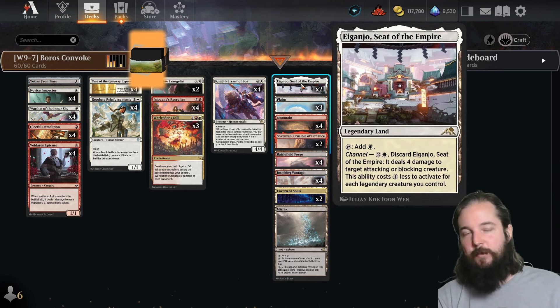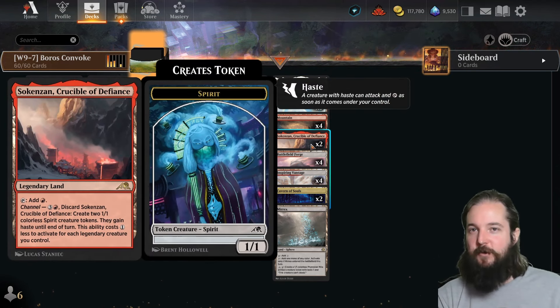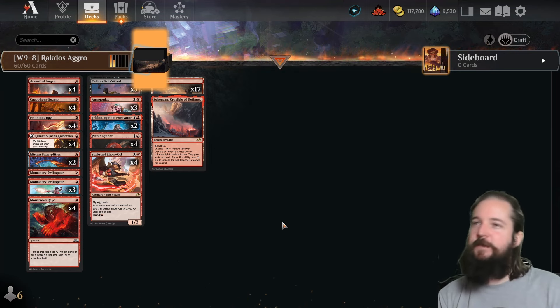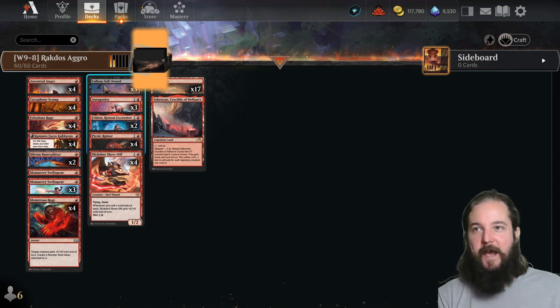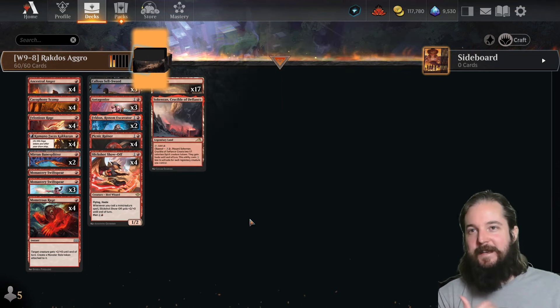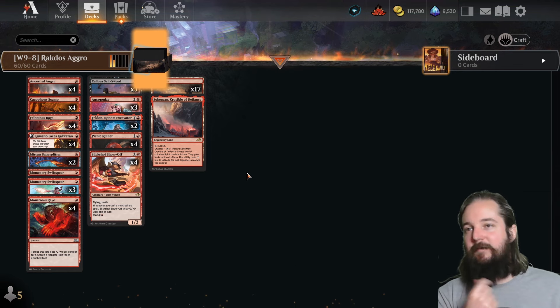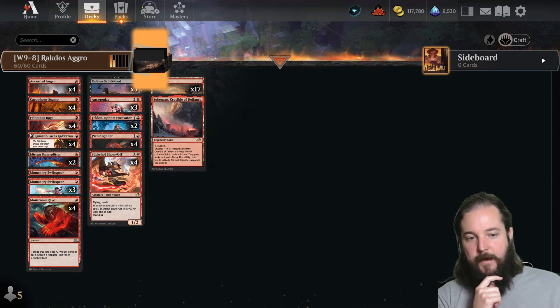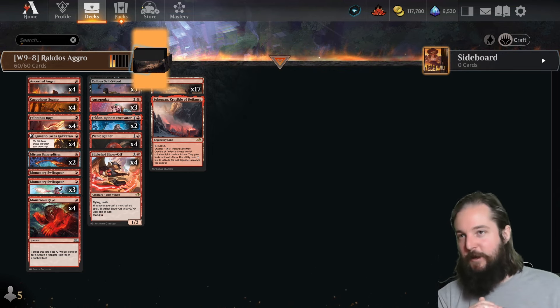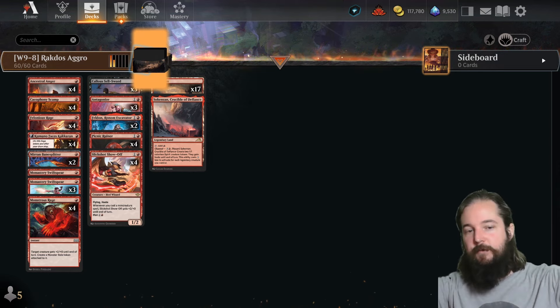We see the Aganjo/Sokenzan count fluctuate between one and two, so if you're new and wondering whether to craft one or two, you can get by with one. Number four was Rakdos Aggro — really a lot like the Slick Shot Show Off deck but Rakdos because it runs Callous Sellsword to fling at the opponent, with the adventure side being red so you don't even need black mana. It's a slight stretch to call this an entirely different archetype — which is why Slick Shot Show Off is somewhat of a problem in the meta, appearing in Boros Heroic, Gruul Combat Tricks, Rakdos Prowess, and Mono Red Prowess.